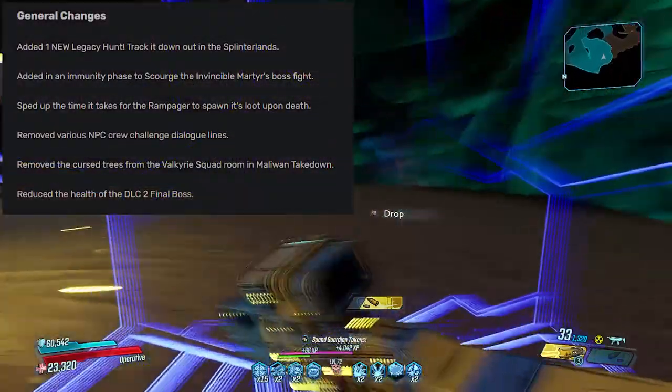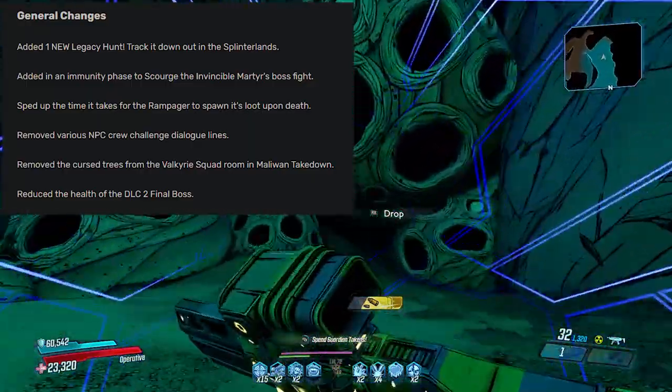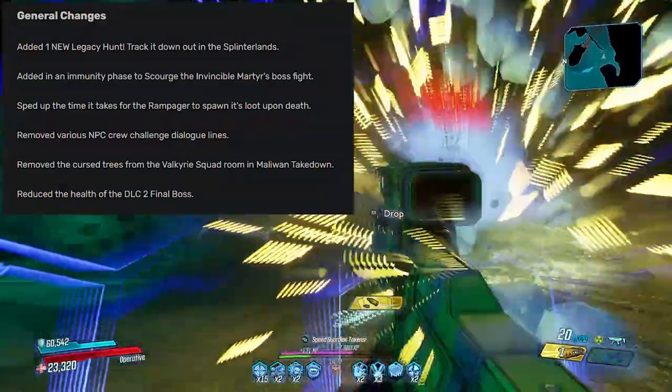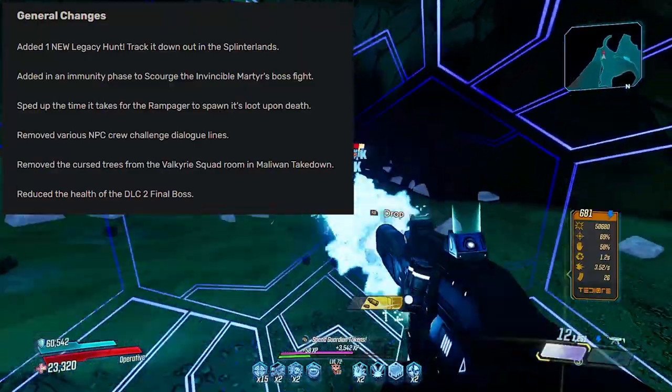Firstly, added one new legacy hunt to track it down out in the Splinterlands. Next up, added an immunity phase to Scourge the Invincible Martyr's boss fight. For those unaware, before there were no immunity phases in the Scourge boss fight — there is now one.